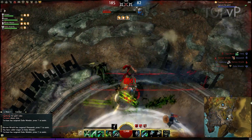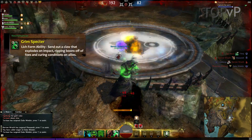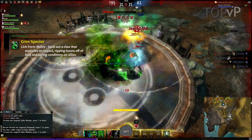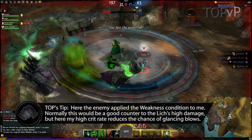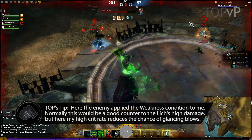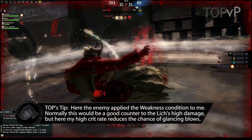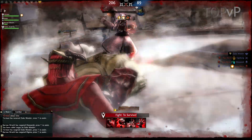Our engineer tells me he's almost here so I decide to pop my Lich Form. I immediately use the Grim Specter ability on the ground below me to remove all the conditions their scepter necro applied to me, and I start cutting through them. Lich Form hits like a truck with this much power, and I'm able to burn down the already-low thief followed by the necromancer. I do go down but manage to attack the warrior from the downed state and take him down as well, then our engineer revives me.